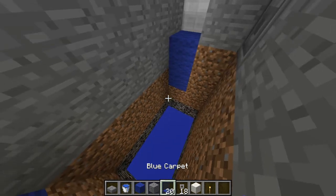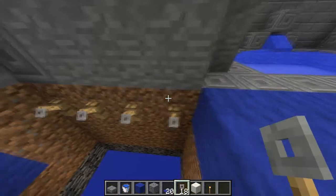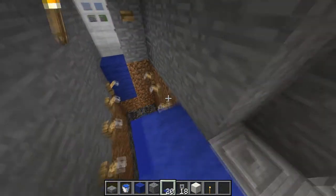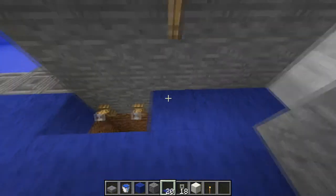You'll put the hooks on the sides and you will crouch — because you can't... actually, yes you can! I just learned something very cool. Then you'll put the carpets on top of the hooks.